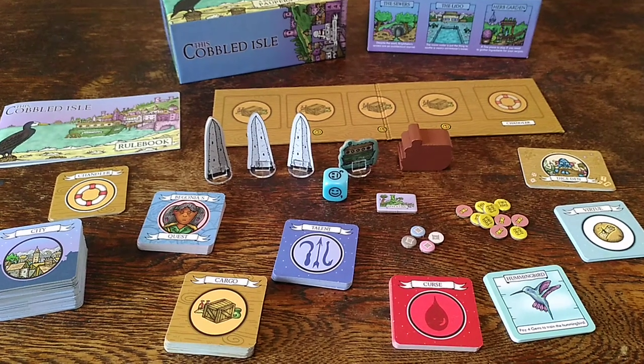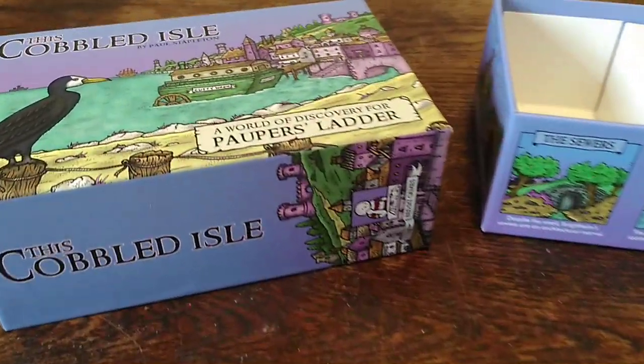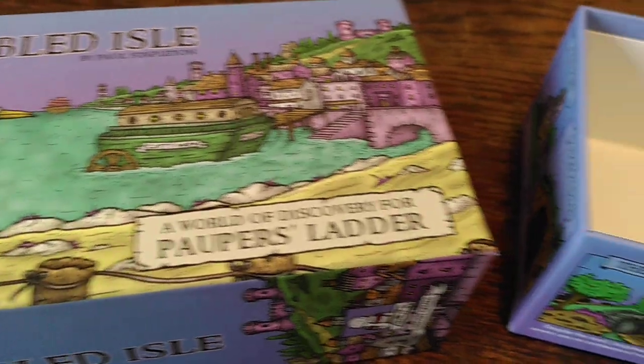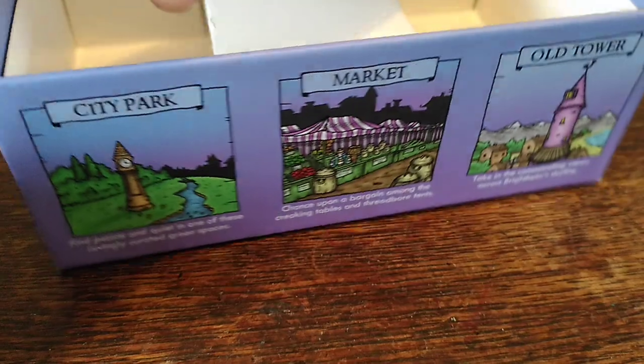So here I've got the sample copy of this Cobbled Isle. Thought I'd just give you a quick whistle-stop tour around the components. So first off we have the box, where it's Proud Cormorant overlooking Lilacsville. The underside of the box which is festooned with some of the places that you can visit in this new expansion.